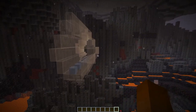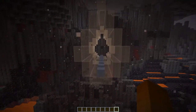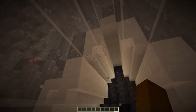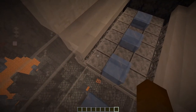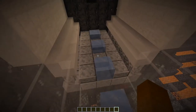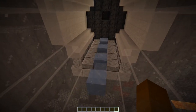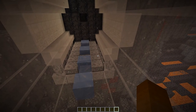Over here we have the basalt deltas, and as this is mostly grey and black the obvious color choice is white with quartz. And at the bottom a bit of diorite. I think this works quite well as you have all these ash flakes floating around, so this looks like ashes on the floor.